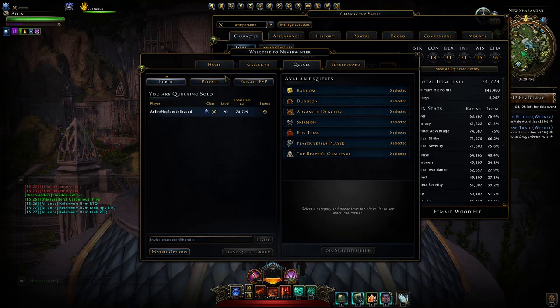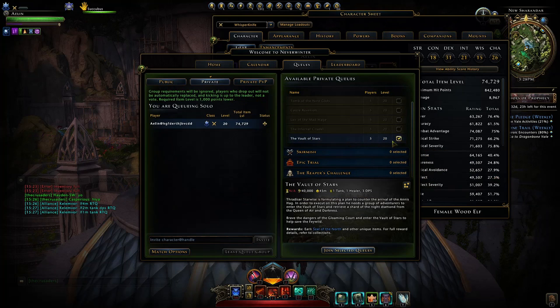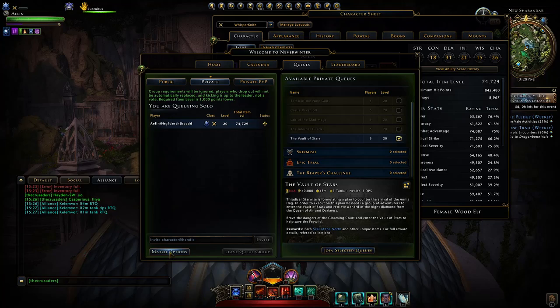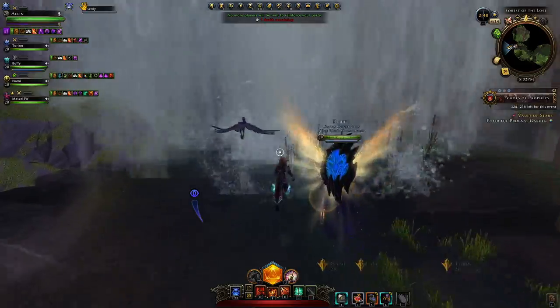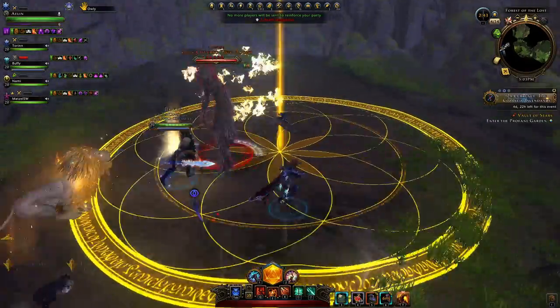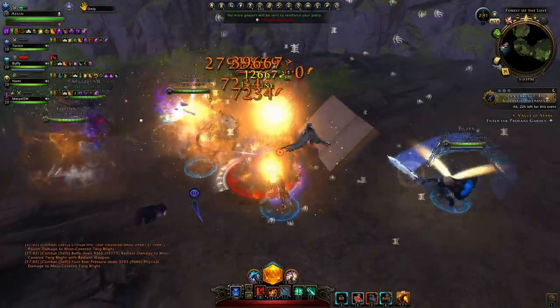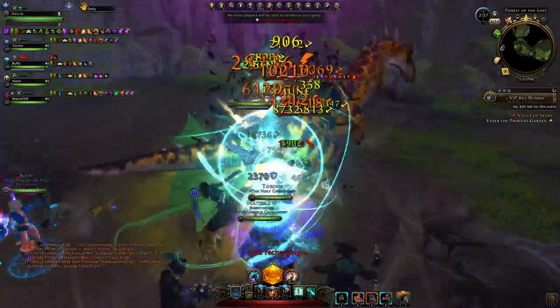You're gonna have to first go queue up privately to the advanced dungeon Vault of Stars. Once you do so, you need to make sure you have the match options on hardcore mode. This will allow you to kill these mini bosses, which can drop you gear items and reagents for obtaining the Band of Air.